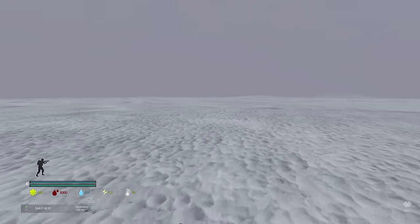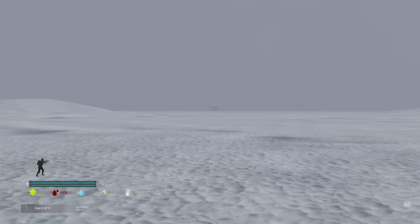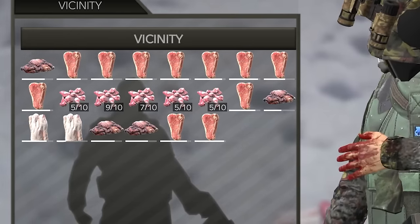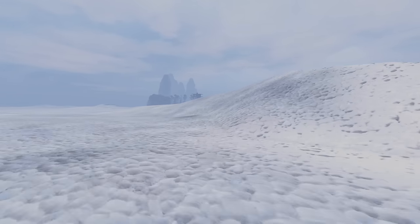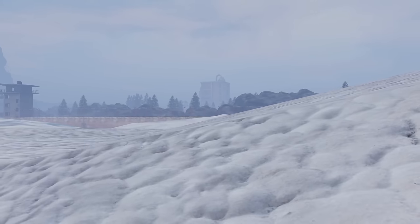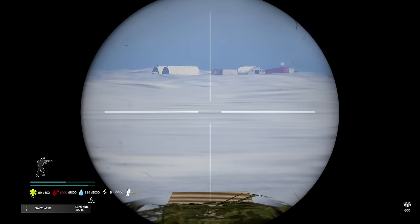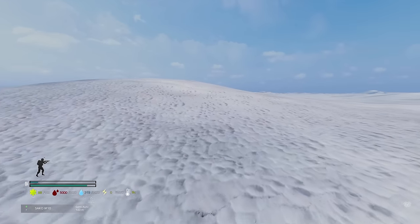Out on the ice, I faintly heard a bear — a polar bear! Killed it and got some steaks, which should fetch a good price at market. Also noticed an area on the map labeled 'Reserve,' which looked like Tarkov's Reserve rebuilt. But after hiking 40 minutes to get there, it turned out you can't enter from the map — you have to teleport in from the outpost. So basically an hour-long round trip for nothing, except some bear pelts. I went back to the outpost to teleport in properly.